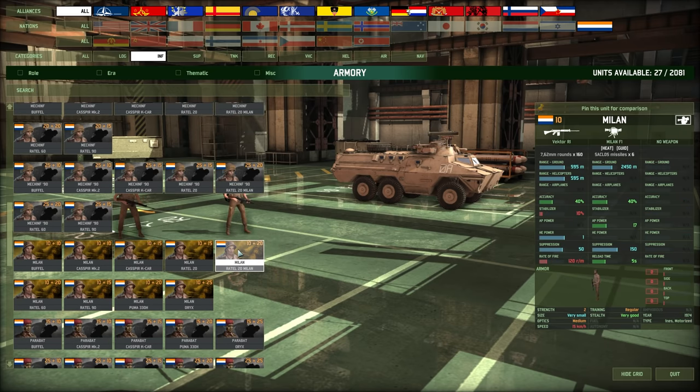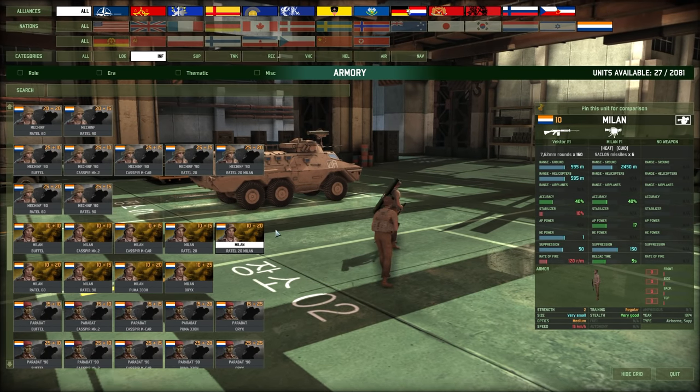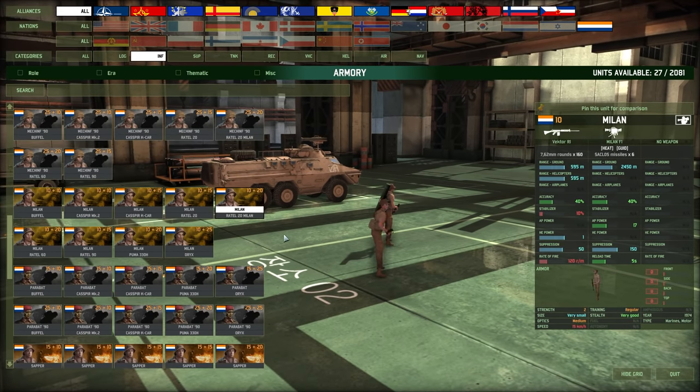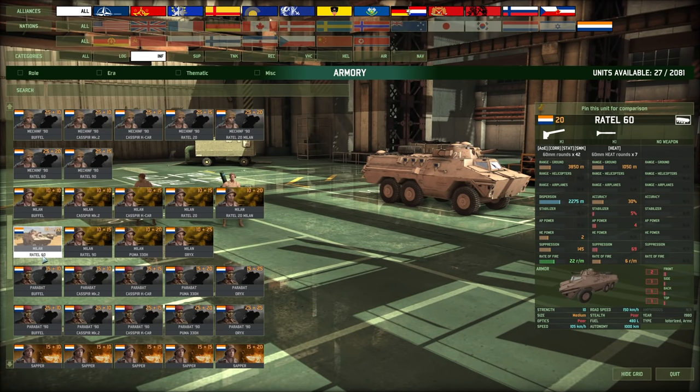Milan — very standard unit, just a two-man team carrying a Milan ATGM. They come in very standard vehicle choices. I do really like the Rattel 60, which is kind of crazy because it carries a slight tiny mortar with direct fire. But it's horribly inaccurate — it has 2 HE power artillery but the dispersion seems pretty big: 2,200 meter dispersion at 4,000 meter range. That's almost a 50% deviation from the target.